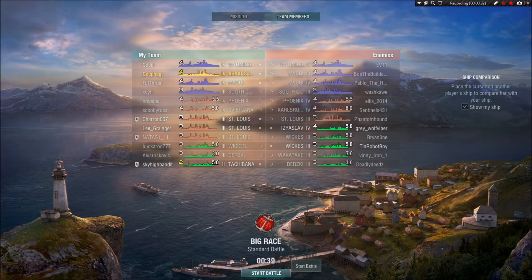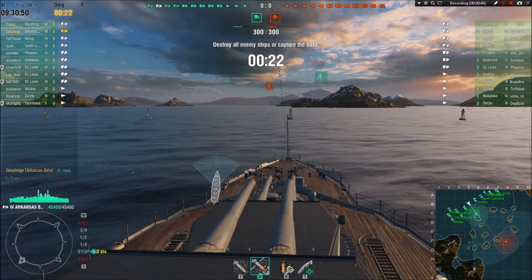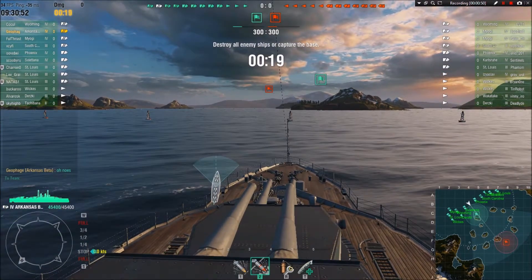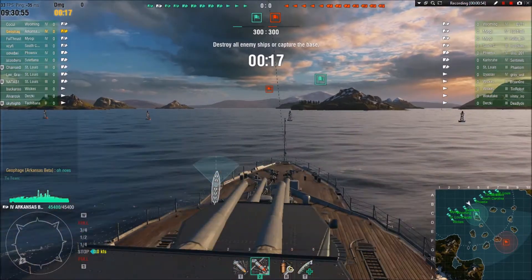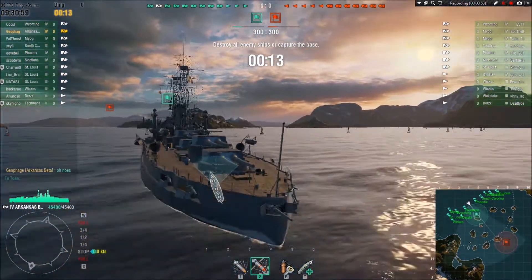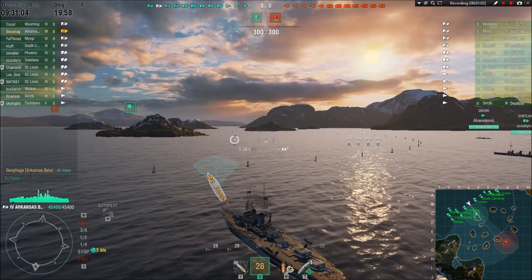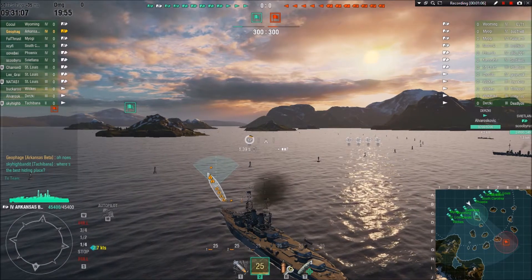Take a look at the team lineup — both sides have four battleships. Looks like they have an advantage in destroyers, but we'll see what happens. I think we can at least hold our own if I can avoid being torped. Glad to see there are no CVs in the game, because the Arkansas Beta has no AA and so you're very vulnerable to torpedo and dive bombers.